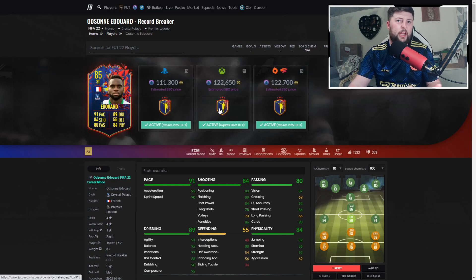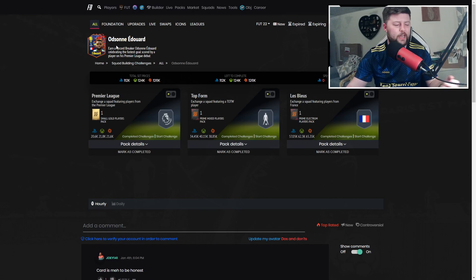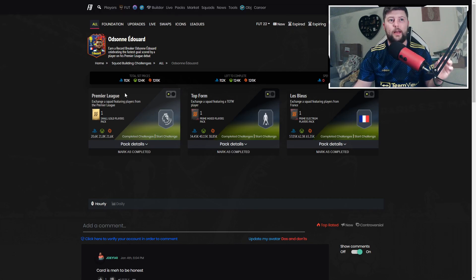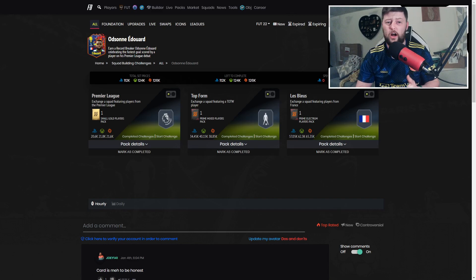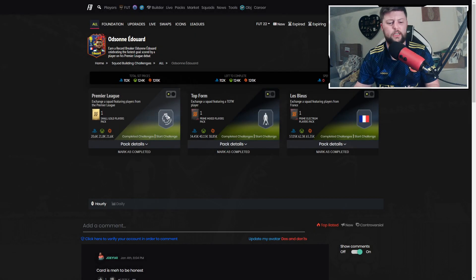Going into the overall - he's 122k. Honestly, not bad. There are loads of striker options and I'm not saying he's going to be the next best striker or take the Prem to the next level, but as a Record Breaker for a card collector, a Palace fan, or someone building a French team without Mbappe, it's quite a nice SBC and easy to do. He's expiring in six days.